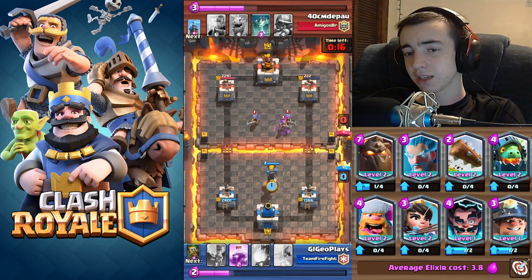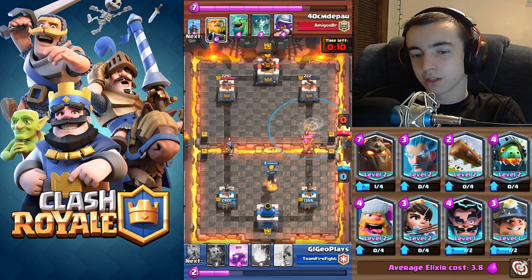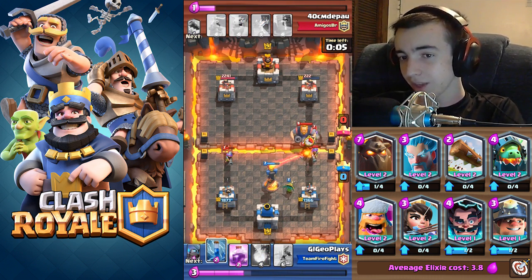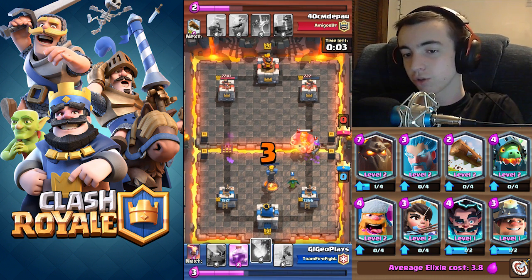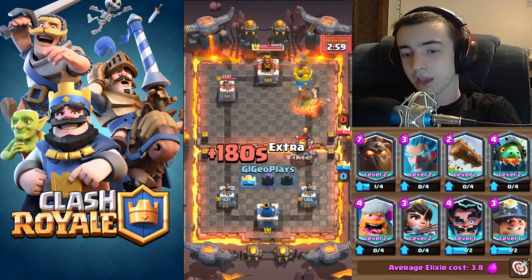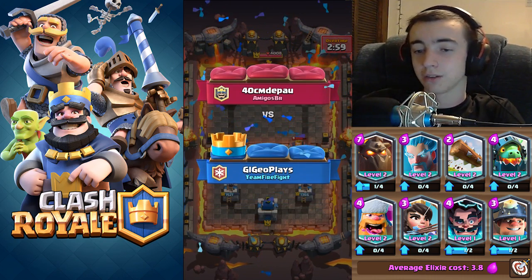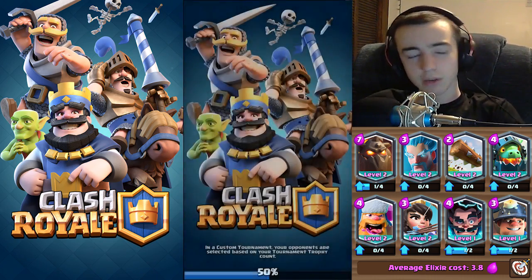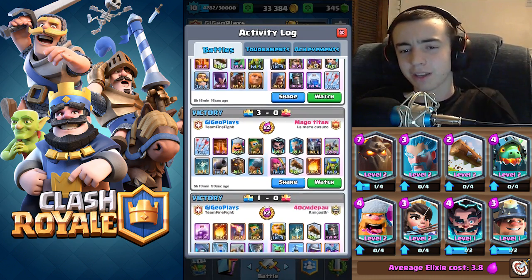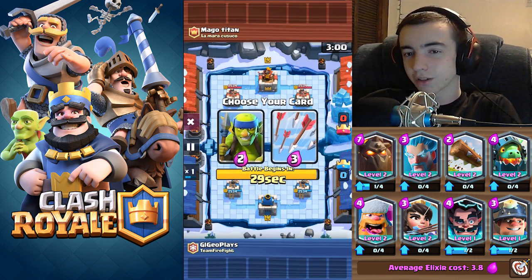He goes three musketeers in the base split — he knows I have fireball. I actually tornado the right side because I was saving that fireball for his tower, but he was building up a huge push. Dark goblin, dark goblin, inferno tower to take that out, and I chuck a fireball over there to take out his tower — and that was game. An expo deck beating a royal giant deck; I felt pretty proud after that one.